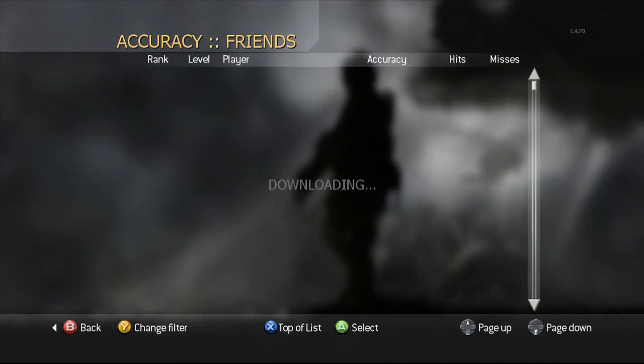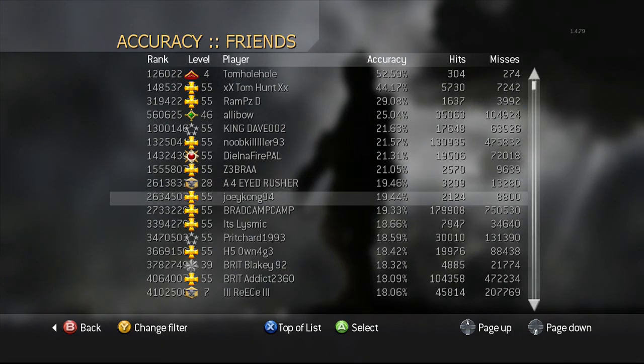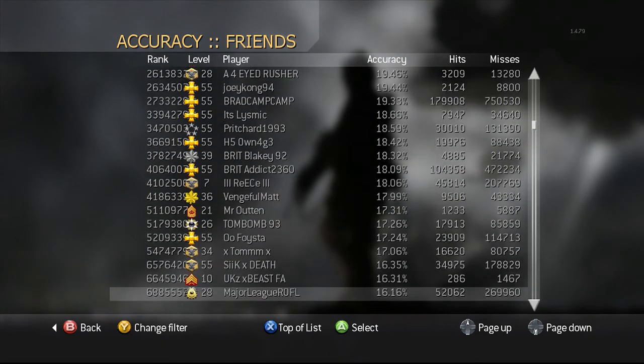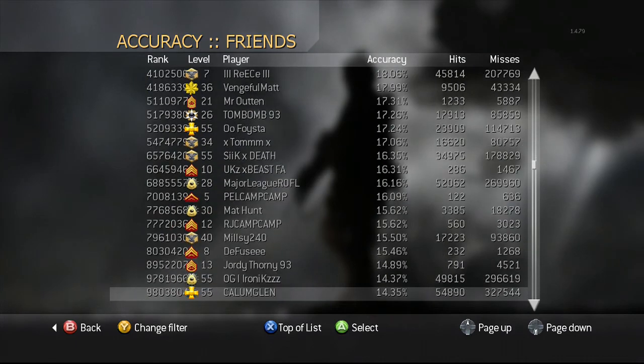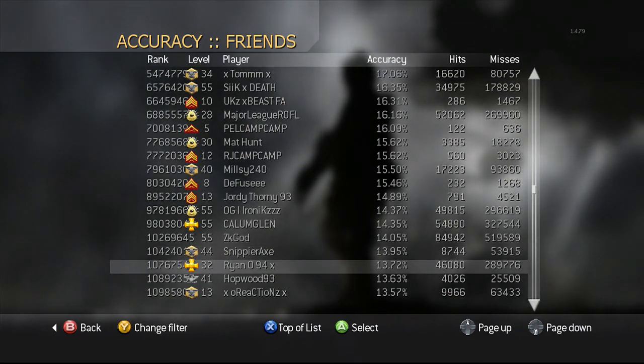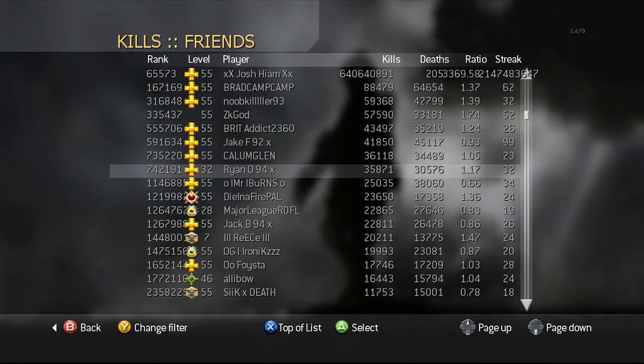We'll start off with accuracy — this is the least important stat really, no one really cares about accuracy, let's be honest. And where am I — am I that far down? Here we are: 13.72. That is actually terrible. I think a good accuracy rate is about 20%, that is terrible. We can tell it's one of my first Call of Dutys. Let's go to our kills now guys, this is one of the main ones really.